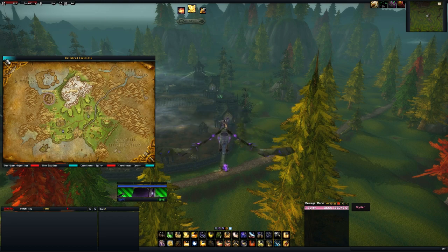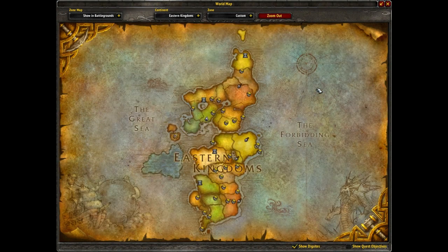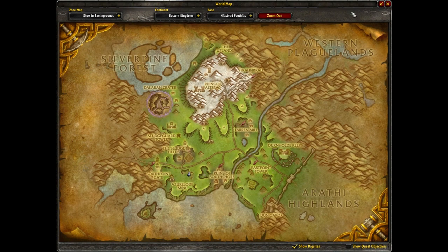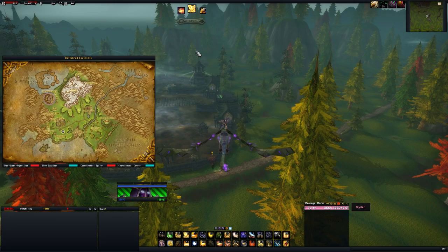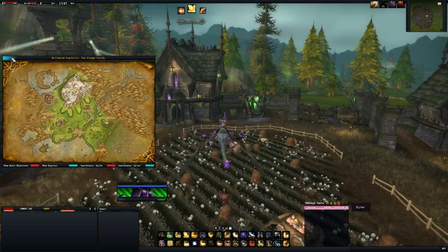The next method is from farming. If we head to Hillsbrad Foothills, in this zone the pet will be on approximately a 1 in 8,000 drop chance — it's between 1 in 8,000 or 1 in 10,000, with different sources reporting different numbers, so we'll say 8,000.